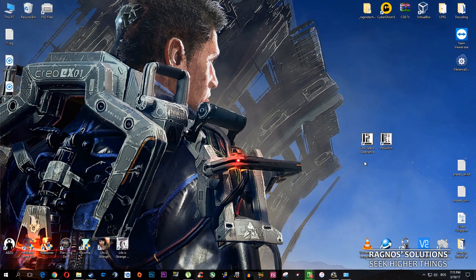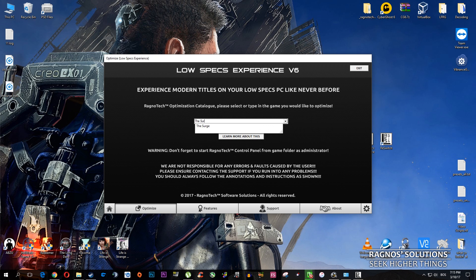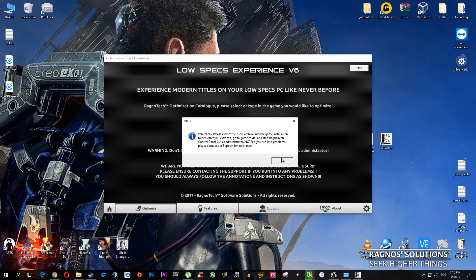First of all, what you need to do is download Lolo Specs Experience from my website and then install it. It's a simple installation so I won't go over every single detail in this video. After you install it, you'll get a little shortcut on your desktop — start it and then go through the startup menus. Now go to the optimize tab and type in The Surge, or simply select it from the drop-down menu. It's your call. After you did that, simply press the load optimization button.